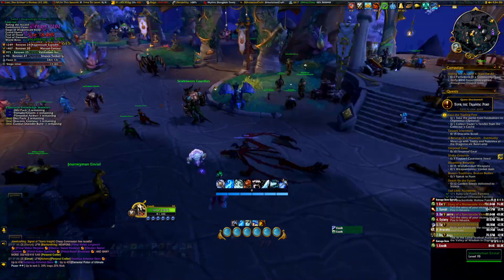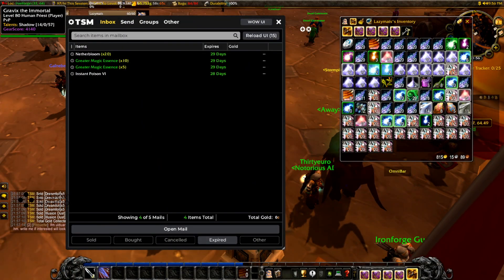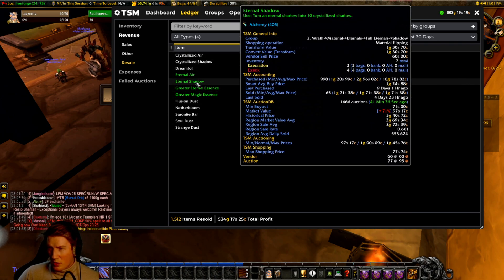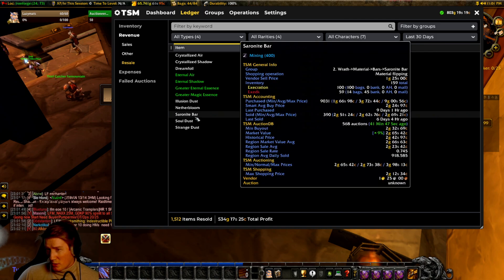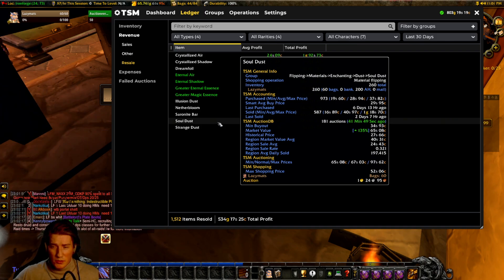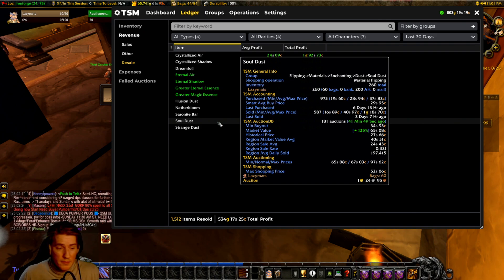I've started doing this again and here's my Trade Skill Master resale summary. Over the last 30 days I've made 500 gold profit off items I bought and sold. There are some losses — Eternal Shadow I bought way too many of and the prices collapsed, so I'm probably making a loss on that. But I made a huge chunk on Saronite Bars and tons of money on Soul Dust because it absolutely exploded in price. Someone just reset the entire market, which is fantastic.